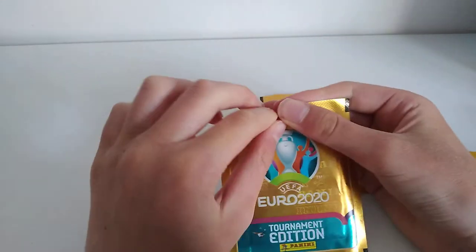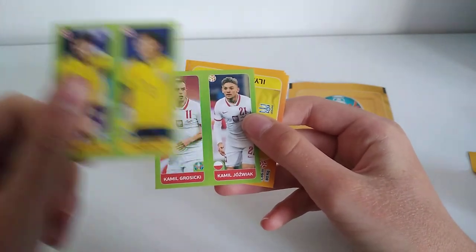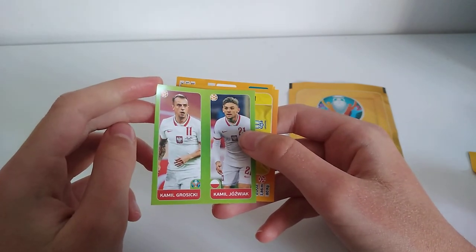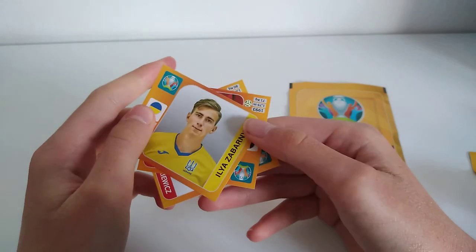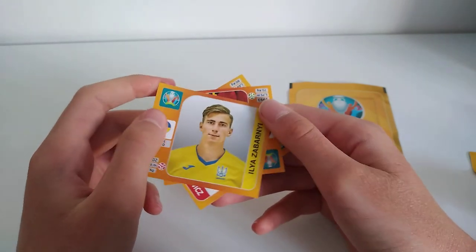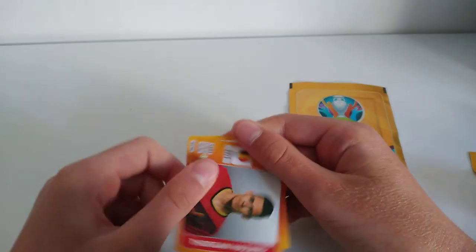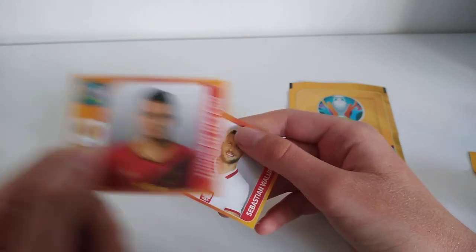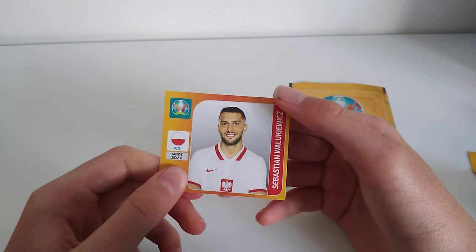The final two packs now. The first one: Michael Lustig and Victor Nilsson Lindelof for Sweden. Another double pack — Kamil Grosicki and Kamil Joswiak for Poland. The next sticker we have is Ilja Zabarni — sorry if I'm saying this wrong again. Then we have Thorgan Hazard, who scored many goals during the tournament before Belgium got knocked out unfortunately against Italy. And then we have Sebastian Walukiewicz for Poland.